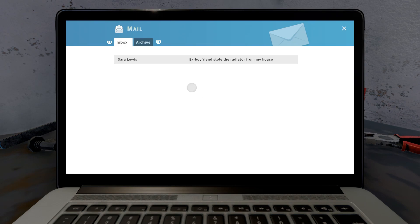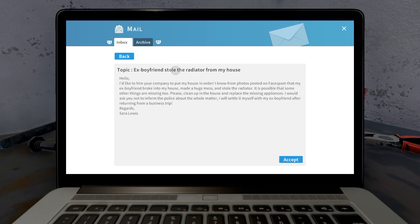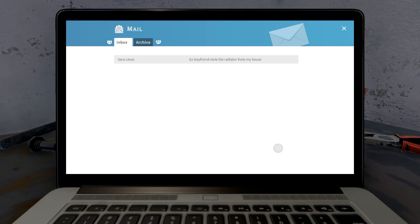Sarah Lewis — ex-boyfriend stole the radiator from my house. She writes: 'I'd like to hire your company to put my house in order. I know from photos posted on FaceSpam that my ex-boyfriend broke into my house, made a huge mess, and stole the radiator. It is possible that some other things are missing too. Clean it up and replace missing appliances. I would ask you not to inform the police about the whole matter. I will settle it myself with my ex-boyfriend after returning from a business trip. Regards, Sarah Lewis.' Well, that's as good a job to start as any.